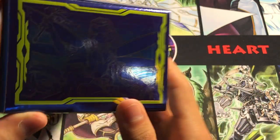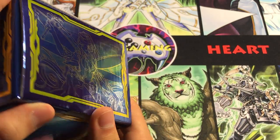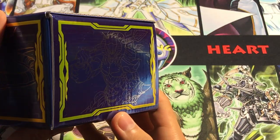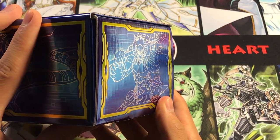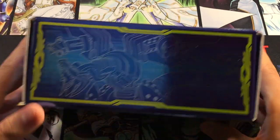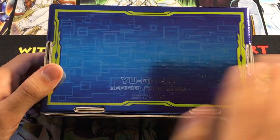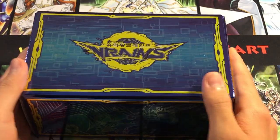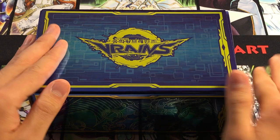And then on this side, if I can get the lighting just right, we got Trickstar Holly Angel with her alternate art for this set. And we end up with Goki the Great Ogre — I don't know how they call it in OCG — but that as well. The bottom is just this really clean Yu-Gi-Oh! official card game design. But yeah, we're going to go ahead and talk about what stuff I pulled in here.